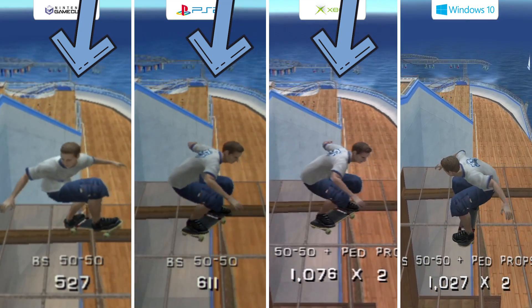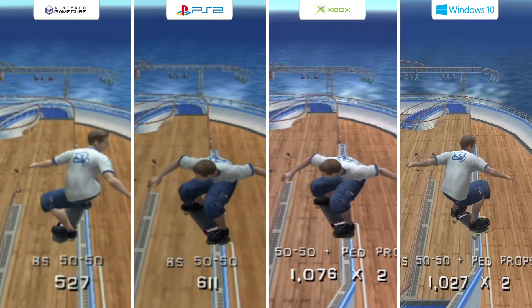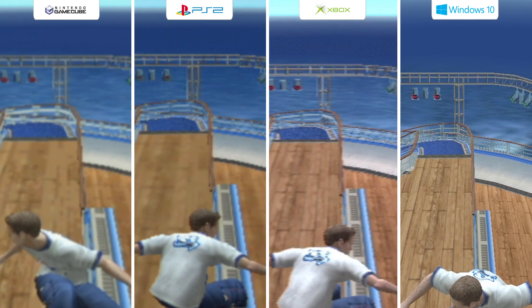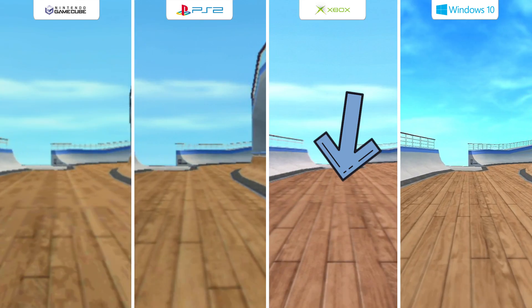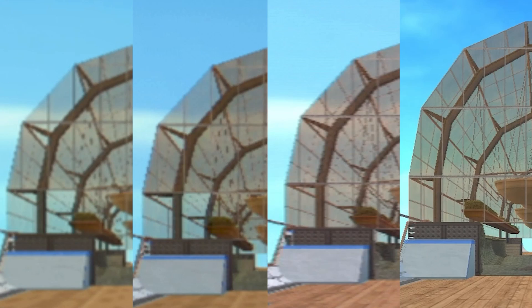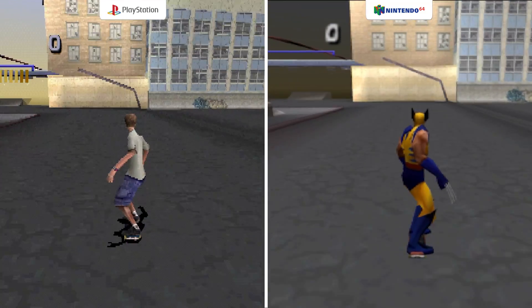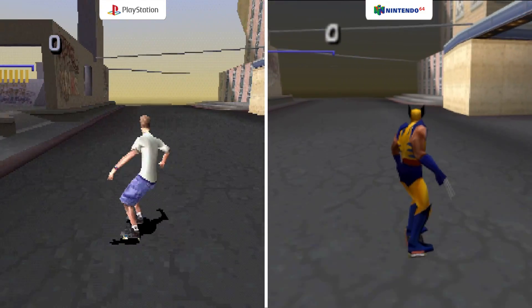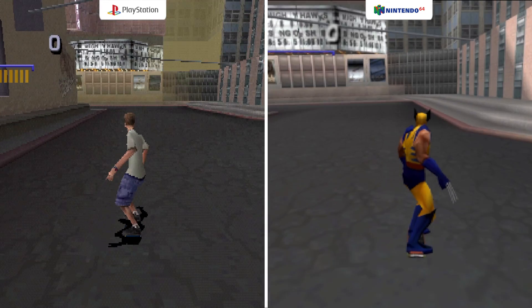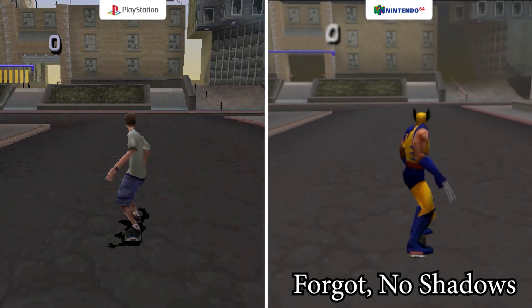There is a lot of aliasing on the consoles — a bit less on the Xbox, which also has a lot more detail showing on the floor and a slightly different floor color. Zooming in, the anti-aliasing is a smidge better on Xbox versus PS2 and GameCube. Some of the glass on the PS2 and GameCube is more translucent versus the Xbox and PC. Comparing just Nintendo 64 and PS1, the draw distance on both sucks, but the Nintendo 64 has pop-ins come in pretty smooth while the PS1 has them come in blocky. I'd say the Nintendo 64 wins this battle.